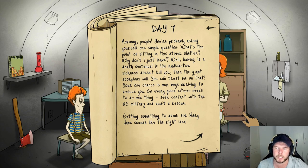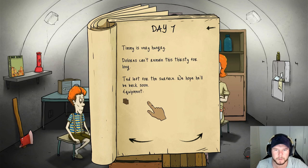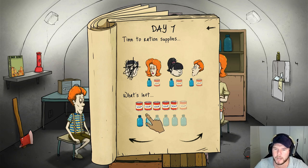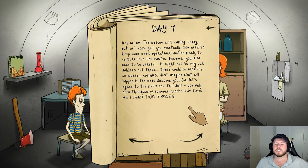Every good citizen needs to do one thing: seek contact with the US military and await rescue. Getting something to drink for Mary Jane sounds like the right idea. They're starting to get thirsty. Timmy is very hungry. Dolores can't remain this thirsty for long. Ted left for the surface. Now that you know what - let's feed everyone. 'The rescue ain't coming today but we'll come get you eventually. You need to keep your radio operational and be ready to venture into the waste.'